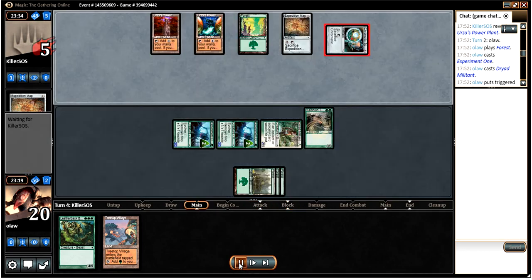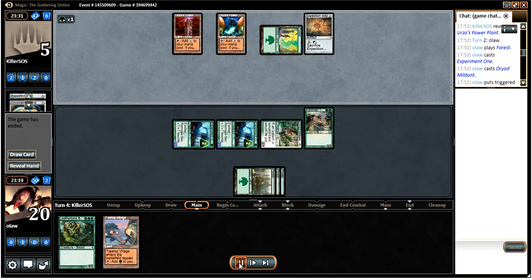We play it nice and aggro, putting him down to 5, and right then he's conceding - obviously he didn't see a way out of the position. He wouldn't have actually been able to play the Oblivion Stone if he hadn't assembled Tron at that moment. It didn't work out for our opponent and we managed to aggro him out. This is definitely how we want our games to go - a very speedy hand that worked out really nicely.